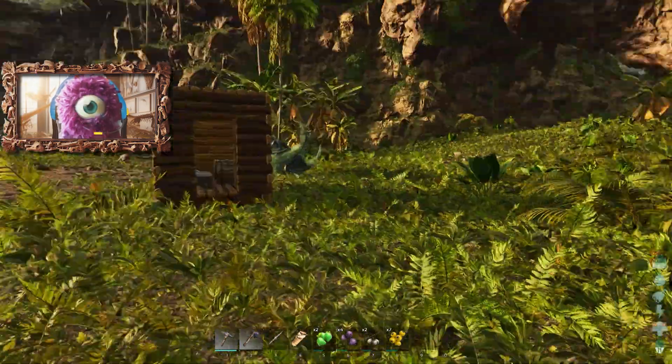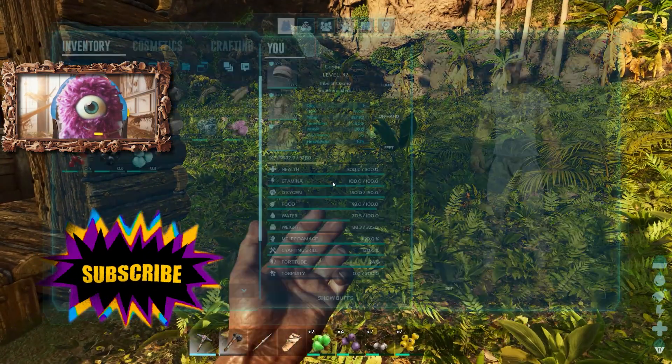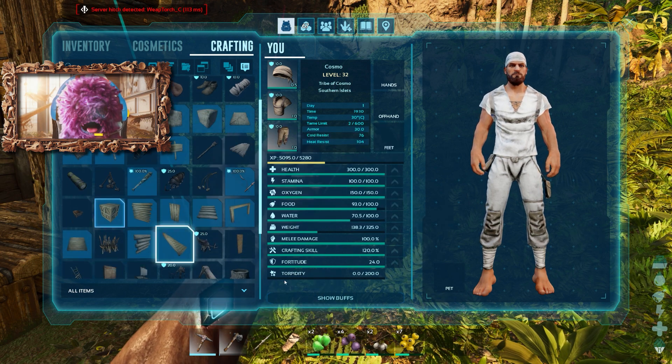Hello, Cosmo here. We're playing Ark Ascended. Today I want to build a bigger house rather than living in this garden shed — just make it a bit bigger. Why? Because I can.